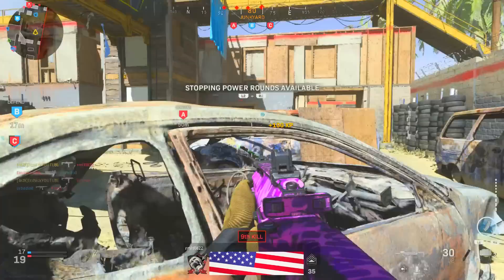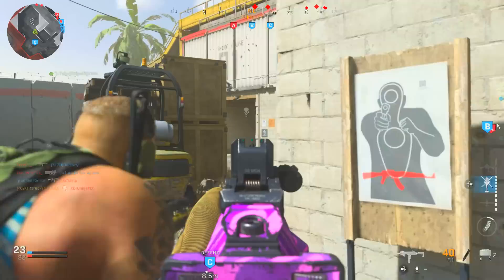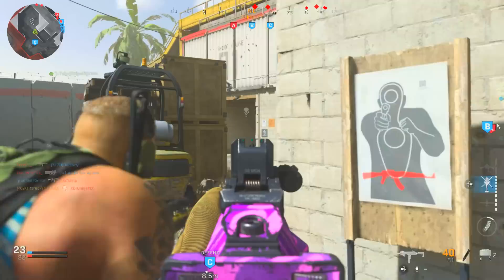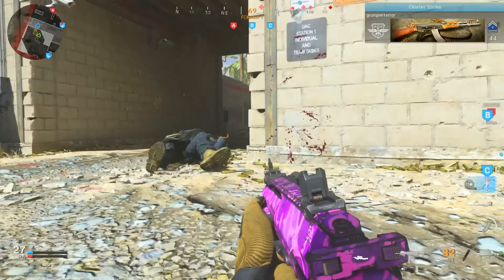Going to tip number two: knowing when to rotate. And I don't mean — if you're playing Domination, for example, and you have A flag and B flag — I don't mean trying to capture C flag. You should never capture the enemy's flag. Always let them keep that flag. That'll make sure that they keep spawning in that area. So if you're playing in a party, tell them don't capture the enemy's flag. Let them keep spawning there so you know where they're at every single time, and do not push their spawn.